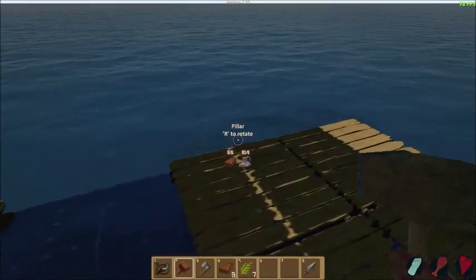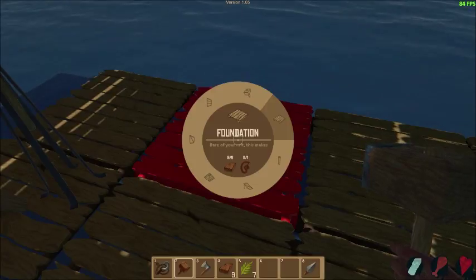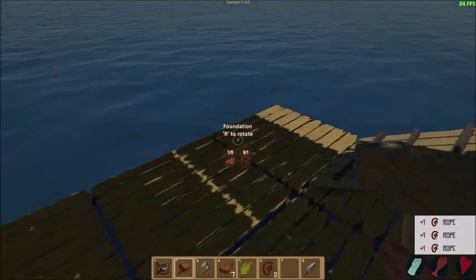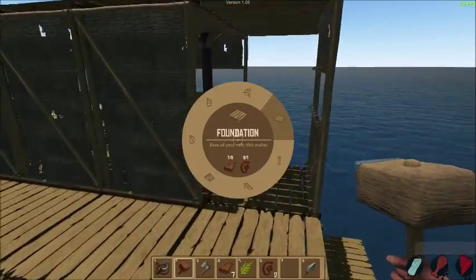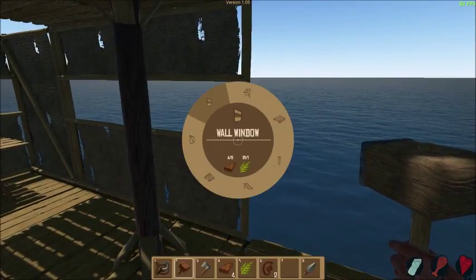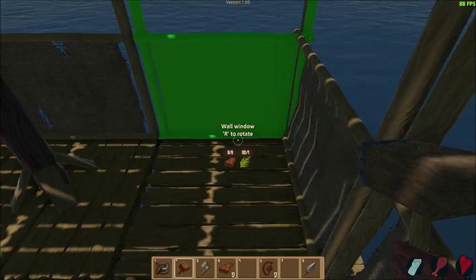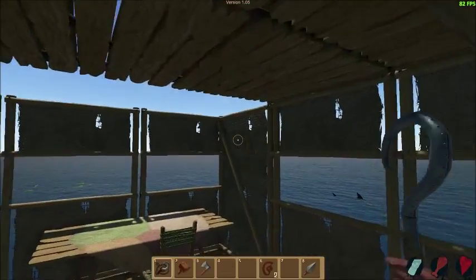Actually, it looks kinda nice. How would they shoot? We just need rope. There we go. Now we need to build a floor — I need the propeller, and then the floor, and then a wall window, and then just wall. Boom. Now everything is done, I think it's back to normal.